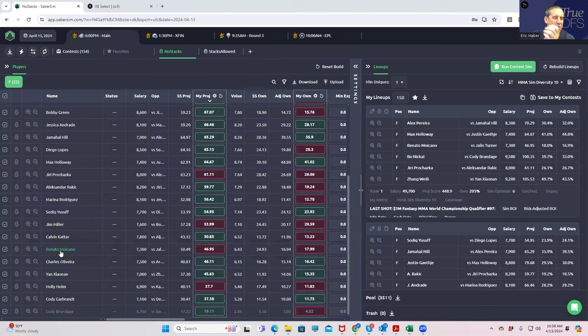Let's talk about the Moicano play before we start building. Because Jaylen Turner is showing up as an extremely good play, you really have to consider his opponent. If you can get leverage against what's going to be an obvious play with a play that is pretty good, that's something you want to focus on in GPPs. Moicano himself looks pretty good, and even though he's not as strong as some others, the fact that you get leverage against an extremely popular play is something you really have to respect in MMA when looking for direct leverage against an actual fighter.